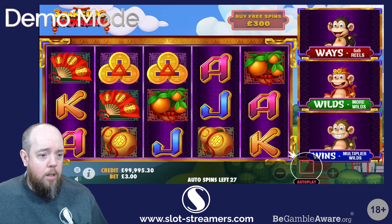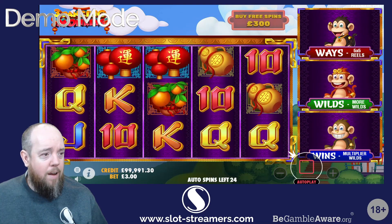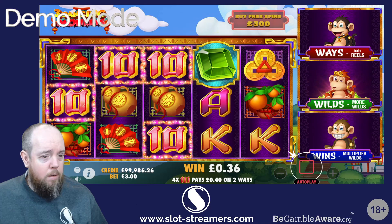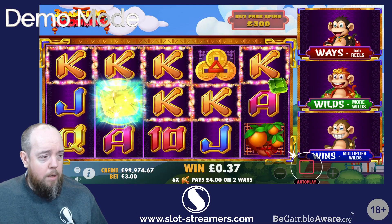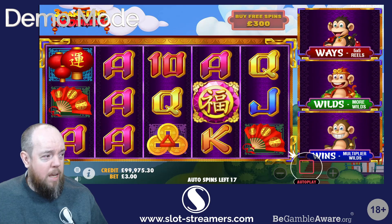The monkeys on the left seem to be doing things — you've got Multiplier Wild, More Wild, and 5x5 Reels. I don't know if they just land in the base game; I guess we'll find out. It's playing with gems, so I'm assuming it can just trigger at any point where it lands the gem, perhaps.